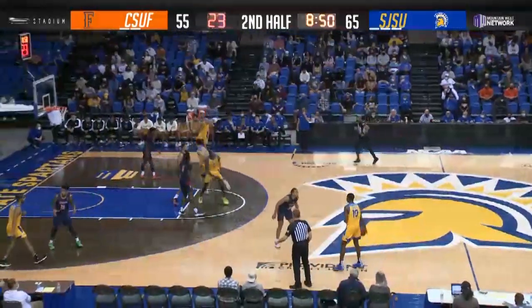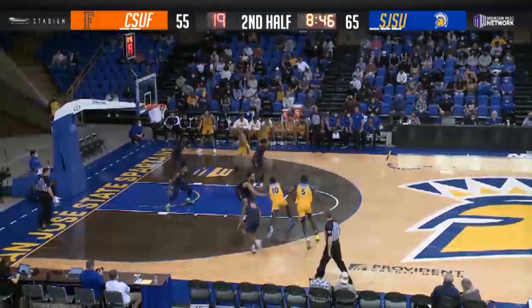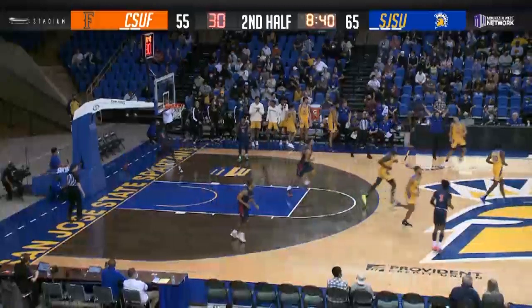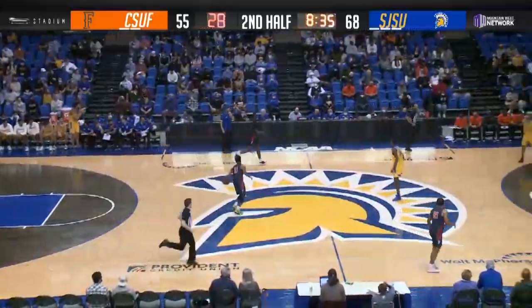Omari Moore takes over for San Jose State. Omari, right-hand dribble, works around a screen from Diallo, cuts back to his right side, good vision outside. Anderson open for three in the right corner — it's good, right in front of the Spartan bench. Trey Anderson with his third three of the game.